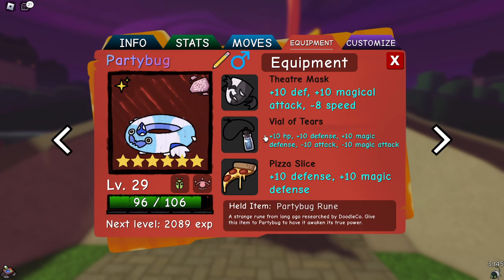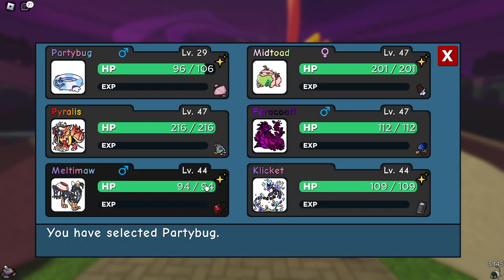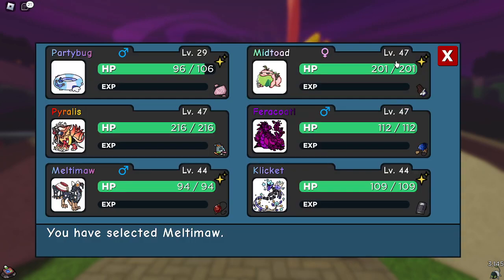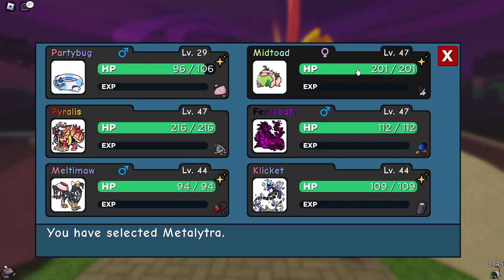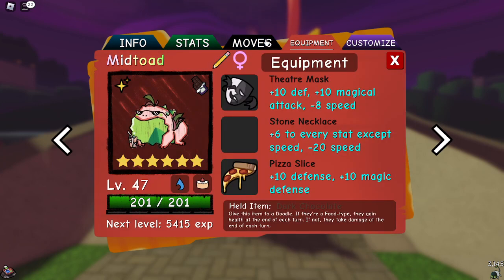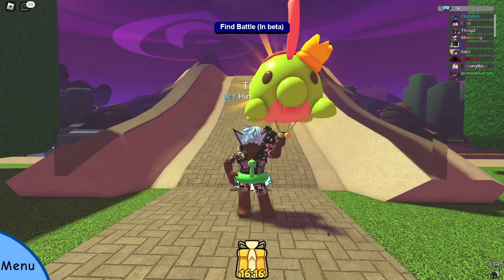Even though we have Vial Tears, we still do a lot more damage than we have defenses. For the team, I'm finally using Meltemaw — you're welcome, Monks, you can stop crying about it. I'm using Metal Elytra, it's a five-star one. I'm still chaining for the Mystant one, so it's gonna take a while to actually use six-star Metal Elytra. And this is the last showcase with Fruitoad, I promise. Anyway, let's just get onto the video.